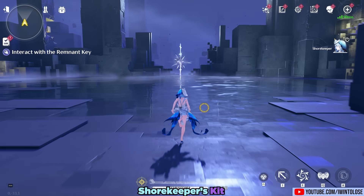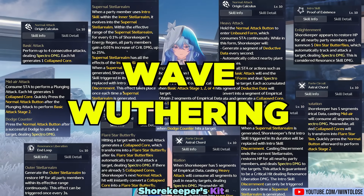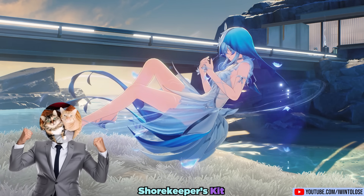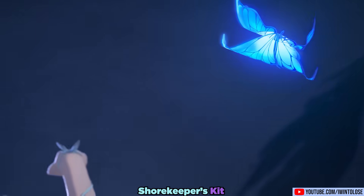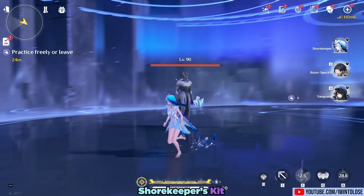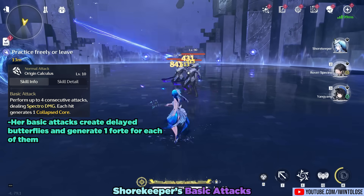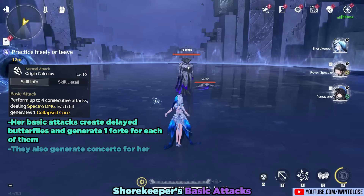Let's move on to her kit, which in traditional Wuthering Waves fashion consists of a full thesis on wave weathering and around 23 proper nouns. Being a support and healing oriented character, Shorekeeper's main focus is to use her liberation and to get her outro skill as quickly as possible to buff her teammates. Her basic attacks create delayed butterflies and generate one forte for each delayed butterfly. These butterflies, while doing negligible damage, do generate concerto for her.